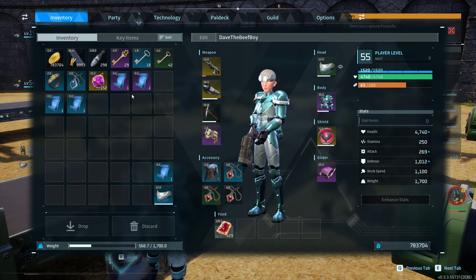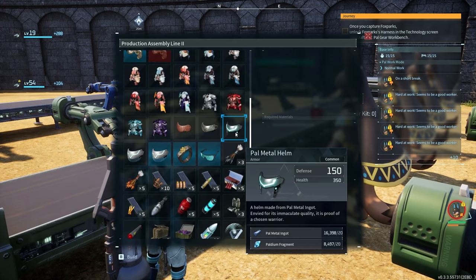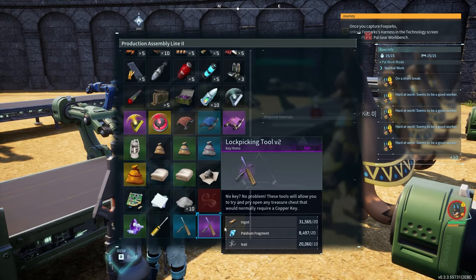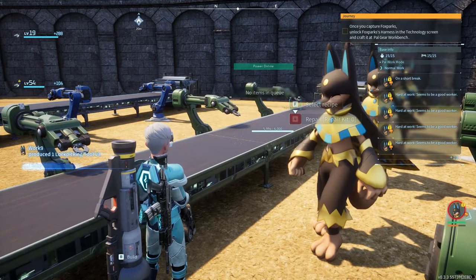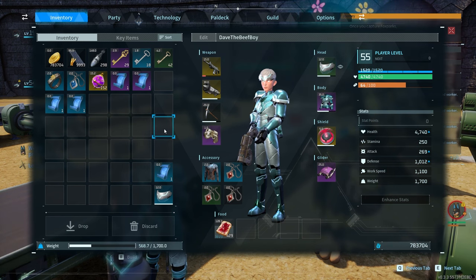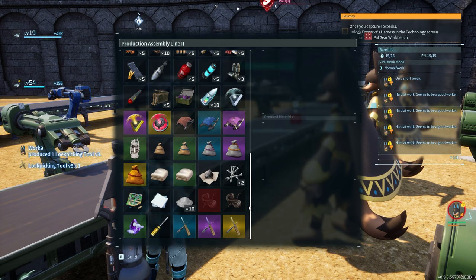Let's go ahead and make sure to remove that one. Quad missile launcher - I don't think I can make any of the weapons here. Why don't you guys make this for me though? I don't actually have one of these lockpicks, so why don't we go ahead and make that lockpick? I know I probably should have made it a long time ago, I just haven't.